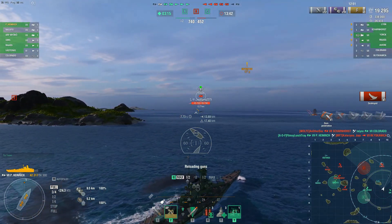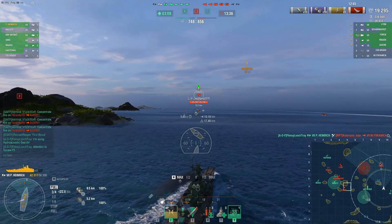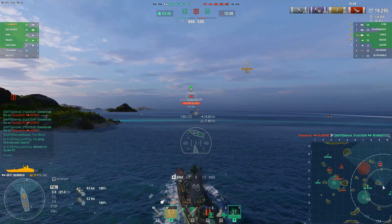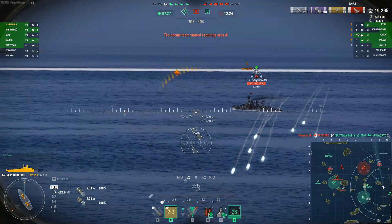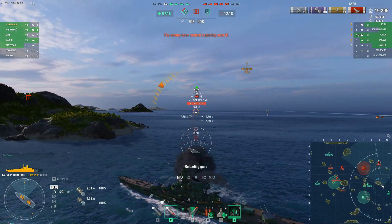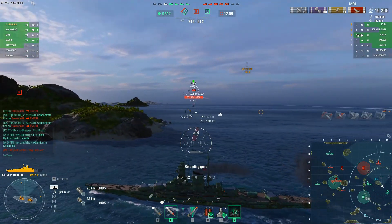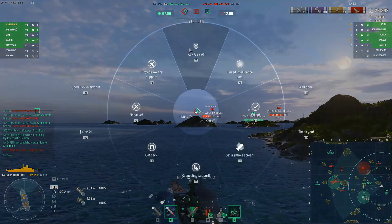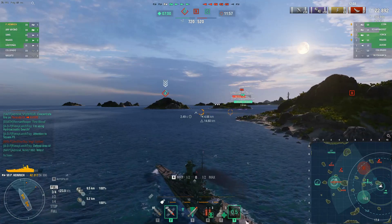Now there are two decisions I can make: keep pushing the York up the 10-line, or turn back towards the Charlie cap, because our team is collapsing quickly at the A cap. I decide it's best not to chase a kiting York — that can be a real pain and cost a lot of health, especially if he spams HE. Instead I'm turning back to help our destroyer, our Moss on the 1-line, hoping he can get a reset on the Scharnhorst.